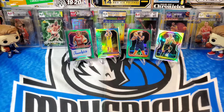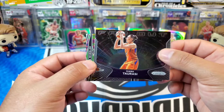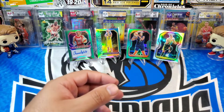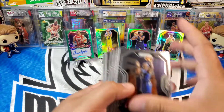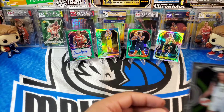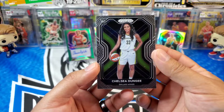All right, that was it. Let's do a really quick recap. These were the inserts we were able to get: the Far Out Diana Tarrasi and the Fearless Erica Wheeler were our inserts. And mostly base — not a whole lot of rookies. In fact, we got the one rookie base of Chelsea Dungji for the Dallas Wings.